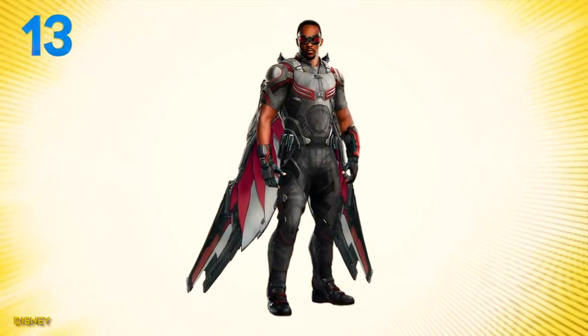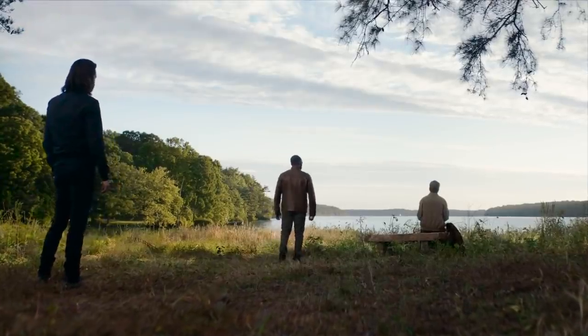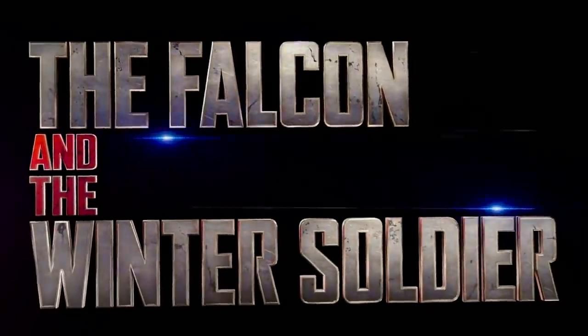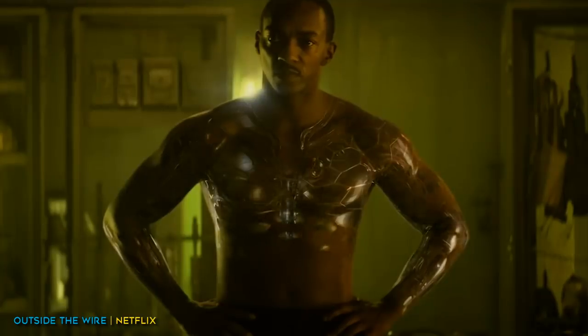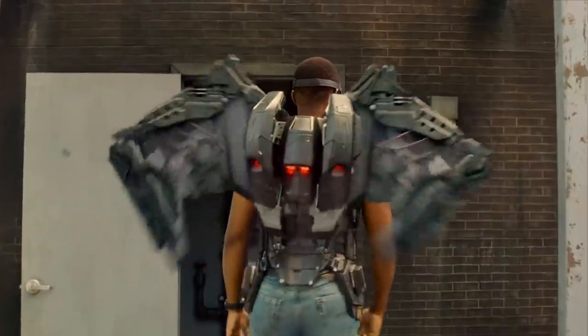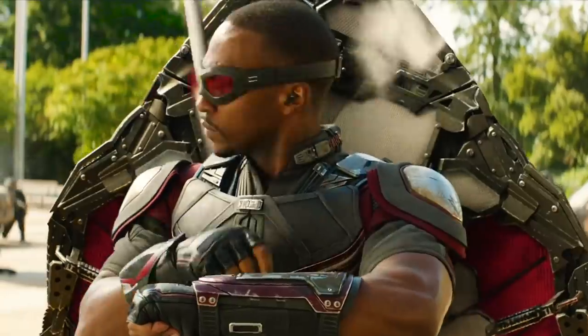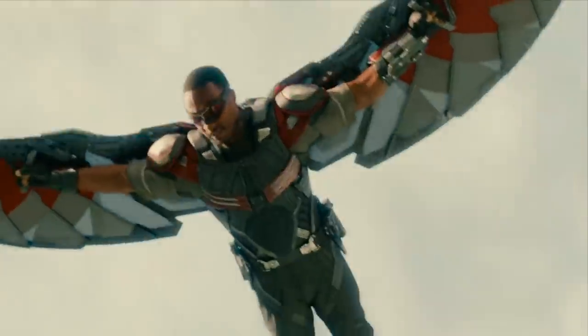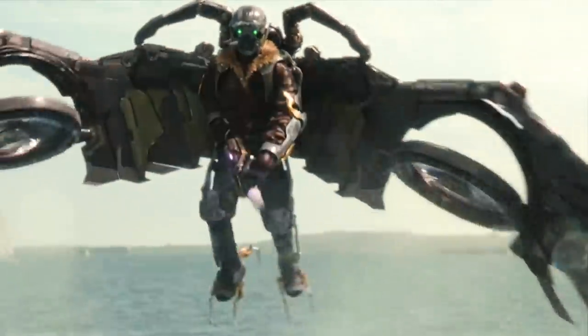Falcon has spent most of his MCU screen time stuck in Captain America's shadow, but that's all about to change thanks to Cap passing the shield to Sam. His specialized Buzz Lightyear wings not only give him the ability to zoom through the sky, but they're highly versatile in combat. Civil War showed us they can be used as combat shields, missile launchers, and he even has a drone named Red Wing. Hopefully his show sheds some light on the pararescue team where he got his fancy flyers.